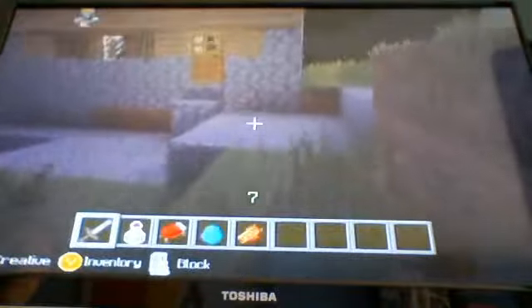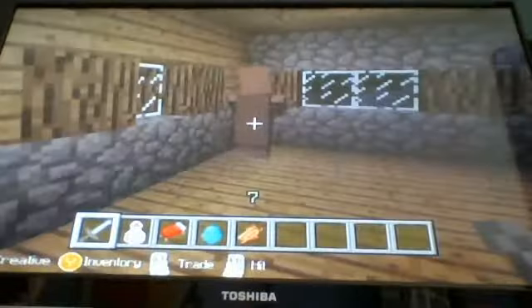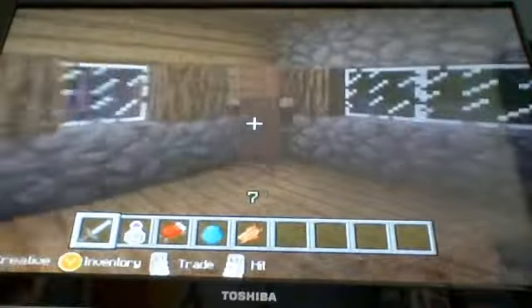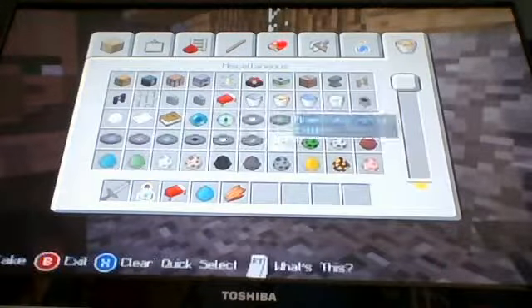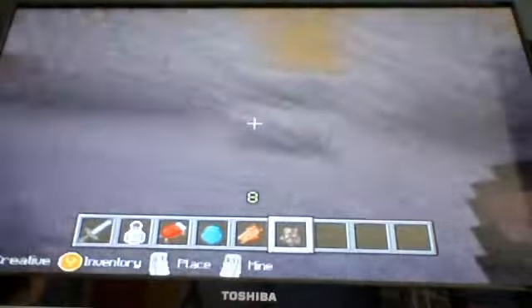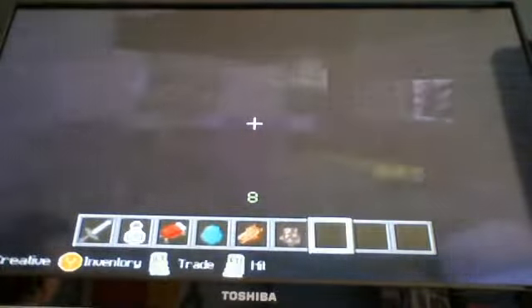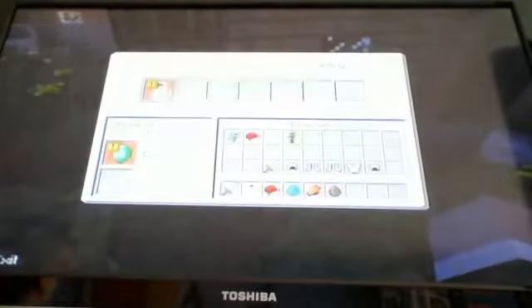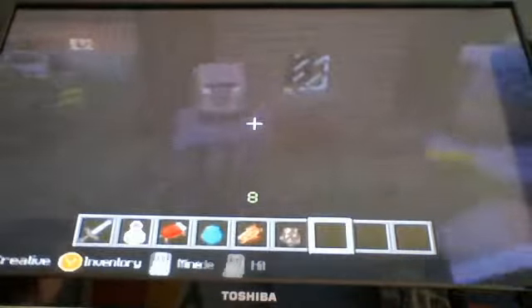Villager types. Now, there are many types of villagers. They each specialize in different things. This chap here, the one in full brown uniform, is the default villager, also known as the farmer. Over here, this chap in white is a librarian. Now, this pink dude is a priest. He'll often trade you some extraordinary stuff for emeralds — pot loads of enchanting.